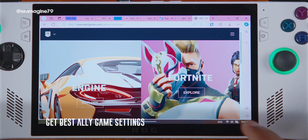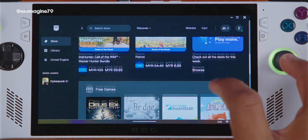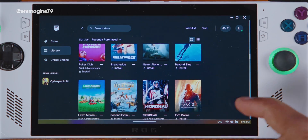Get free games for your Ally. If you don't already, sign up for an Epic Games account, install the launcher, and keep an eye out for free games — which they give out almost constantly. It's how I've been able to get games including GTA 5 and other notable titles for free.